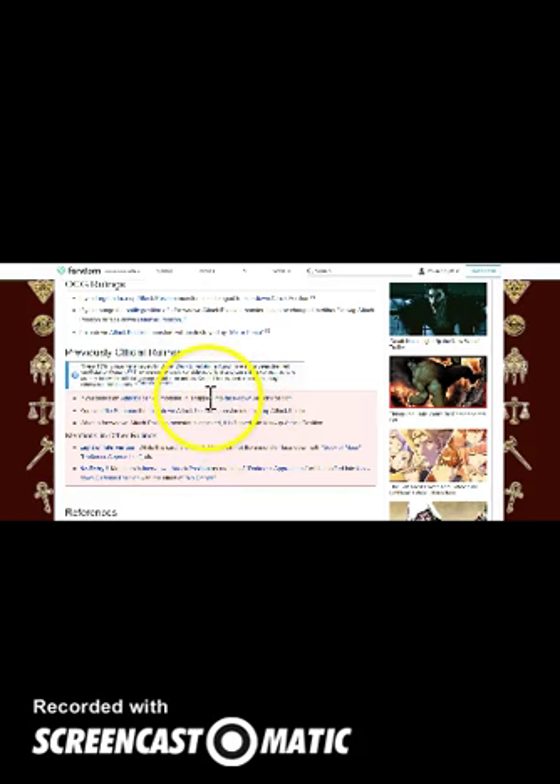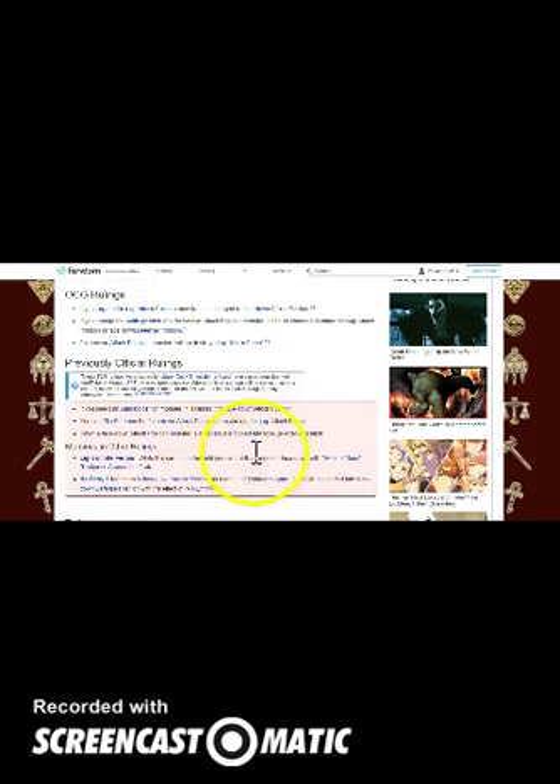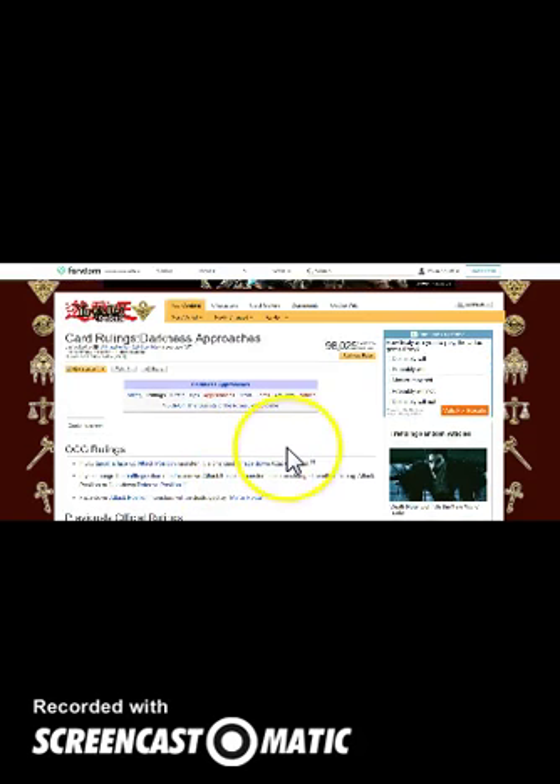Now, these are previously official rulings from Upper Deck, so take these with a grain of salt. If you select an attack position monster, it is flipped into face-down attack position. You can also flip a face-down attack position monster into face-up attack position, and when a face-down attack position monster is attacked, it is flipped into face-up attack position. So this is definitely an interesting card involving face-down attack position — I don't think really any other cards do that in Yu-Gi-Oh! Let me know what you guys think about Darkness Approaches. Could this be an out to link summon monsters?